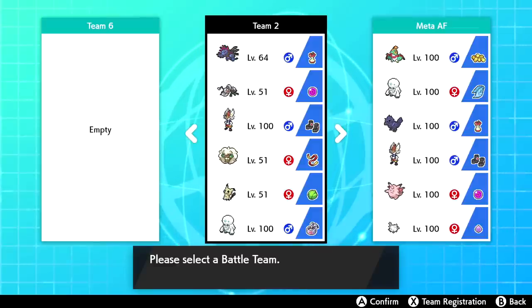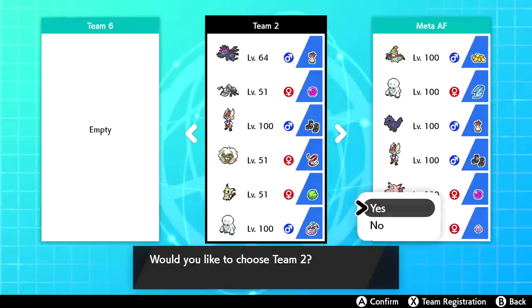The idea behind this is that Whimsicott has Prankster Tailwind, which could work really well with Durant. Tailwind increases our speed for four turns, then we go into Durant and Dynamax — we don't have to worry about Hustle misses because of the Dynamax move. Mimikyu can also benefit from that to get up some Sword Dances. We'll mostly stick with Durant, Whimsicott, and Mimikyu, switching it up if the matchup calls for it.